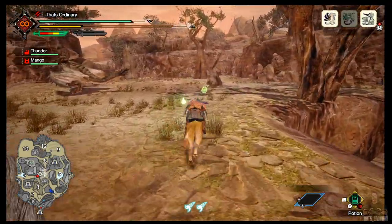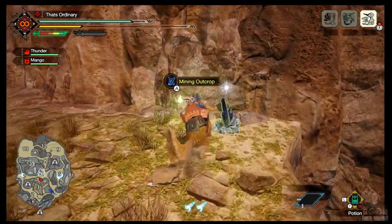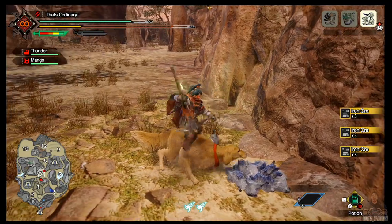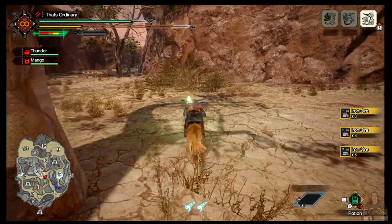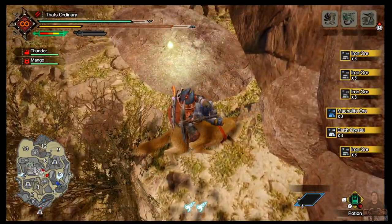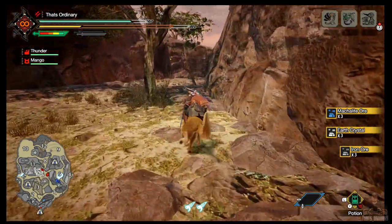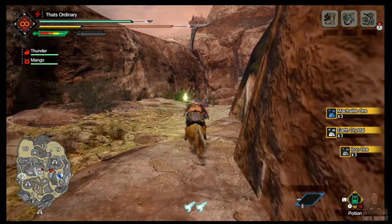We've got some company. Next mining outcrop — it's usually iron and earth crystal for that one. Come up to this one — again some mackalite, earth crystal, and iron ore. Finally we jump back down to here.